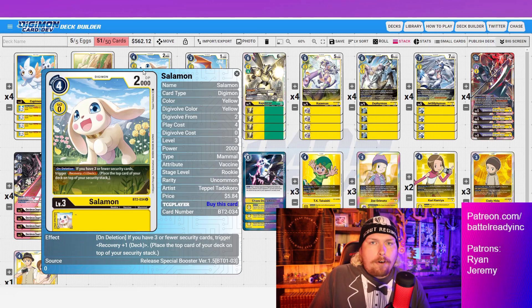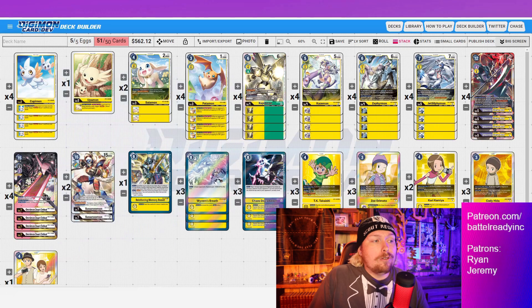First up is Salomon — our on-deletion recovery, a good staple fallback. Evolving Rapidmon on top of Salomon is actually pretty awesome, because if Rapidmon gets deleted, it just armor releases and leaves your Salomon underneath to then trigger the on-deletion effect. Normally you wouldn't want to lose your Salomon by evolving on top of it, but with Rapidmon it's actually not a bad thing. We're only playing six rookies in total because we only have four level fours that actually digivolve on top of them.